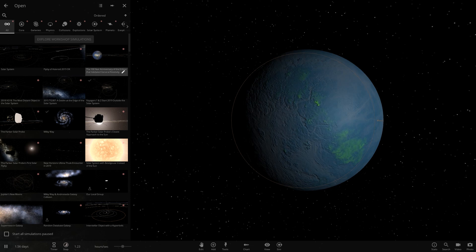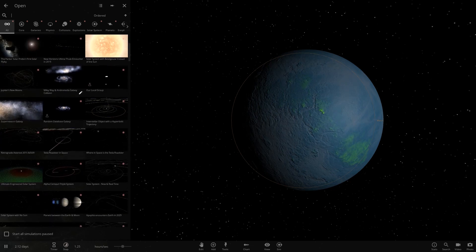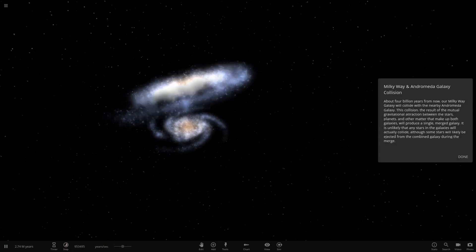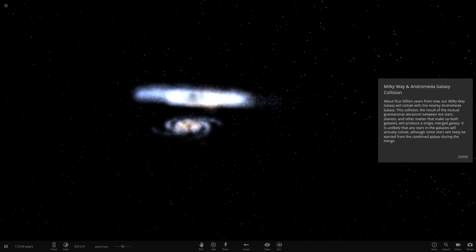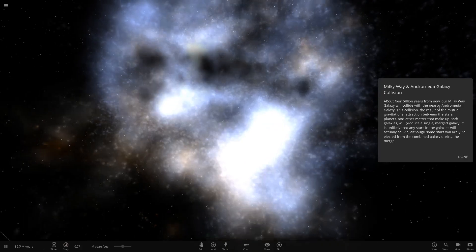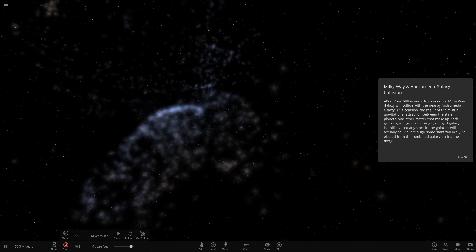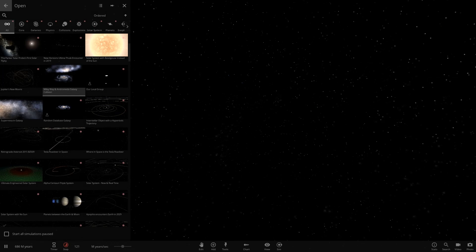In simulations we can see the 100th anniversary of general relativity, the flyby of the Ok asteroid, and content from previous updates as well. Let's get a better view of the galaxy collision — the Milky Way and Andromeda colliding. Andromeda is noticeably bigger. Watch them come together — there's a better view. Big smash indeed. Speed it up and they just break apart. That's a brief overview of Update 23.